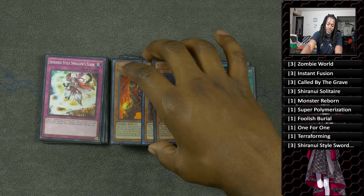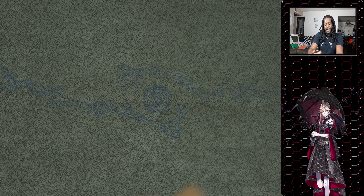Two copies of Shiranui Style Swallow's Slash — what it does is you tribute a zombie monster to destroy two cards on your opponent's side of the field, and then you can banish one Shiranui monster from your deck. You can actually banish three cards if you decide to banish your Shiranui Spirit Master, or you can recur your Shiranui Solitaire if you banish Shiranui Samurai. This card works really well because it gets Doom King Baladroc off your side of the field — which you can then special summon back for Vampire Sucker — and it also banishes your Spirit Master or Samurai for follow-up plays.